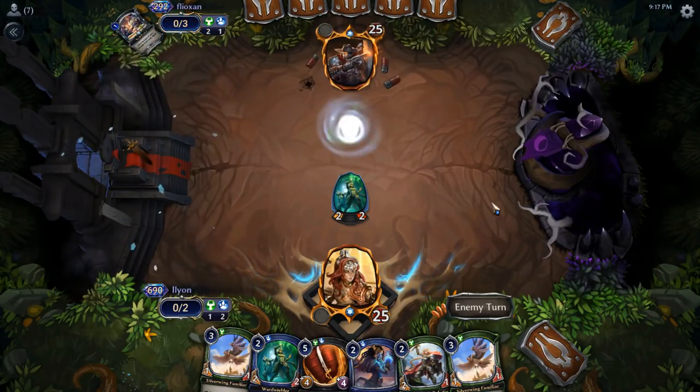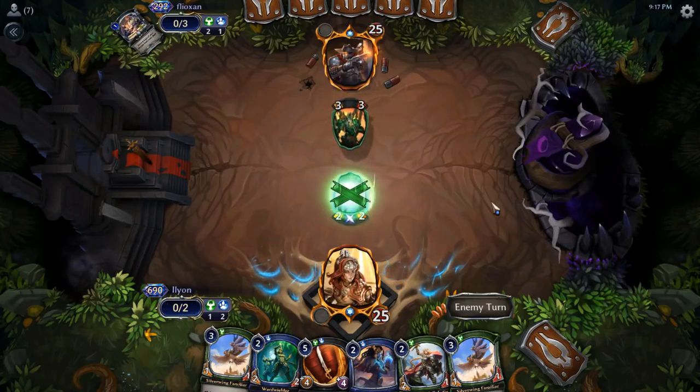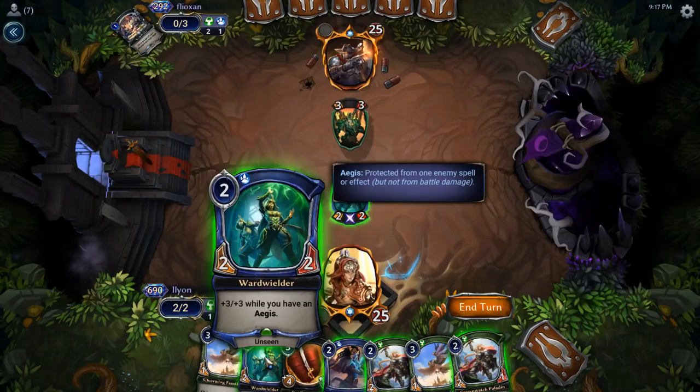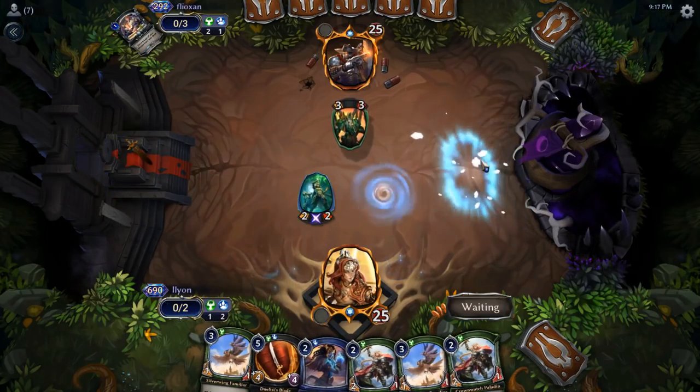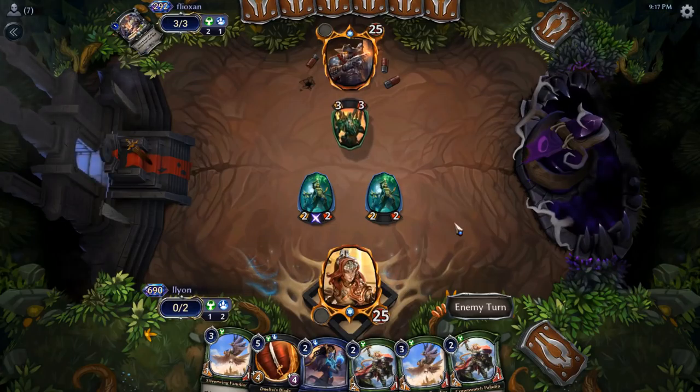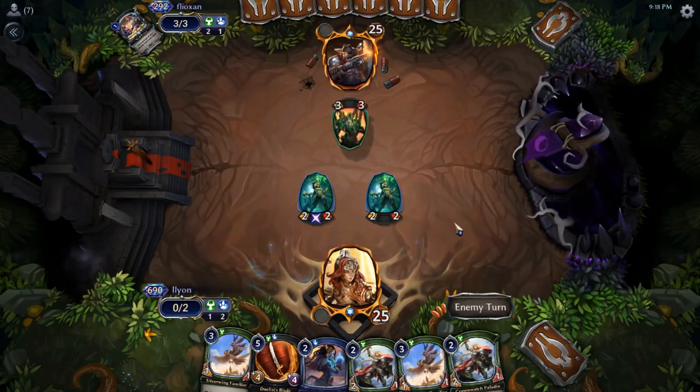And Valkyrie Enforcer — this is going to be an Enforcer, isn't it? Okay, yeah. That does get us. I'm going to play another Wardwielder. I could play Eileen's Favor, but I want to wait and have the 5-5 with Haste, essentially.